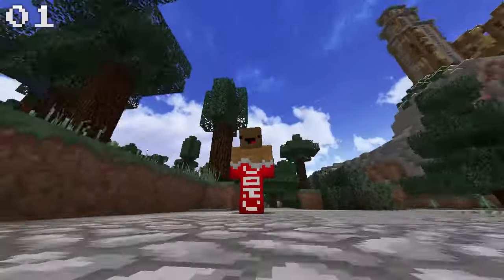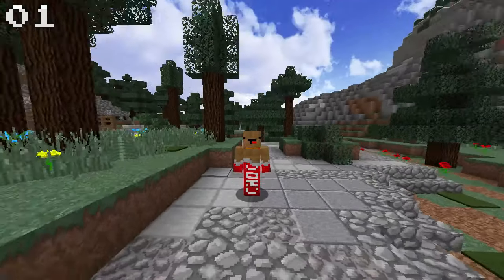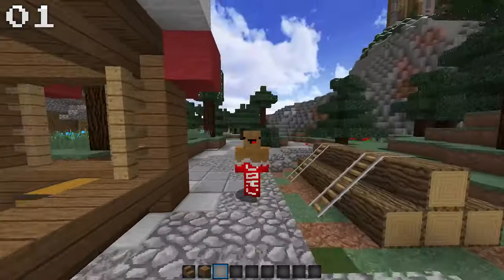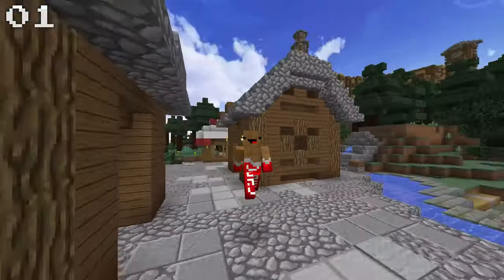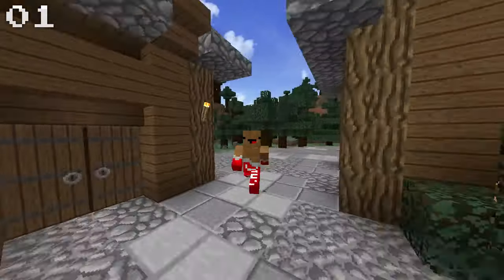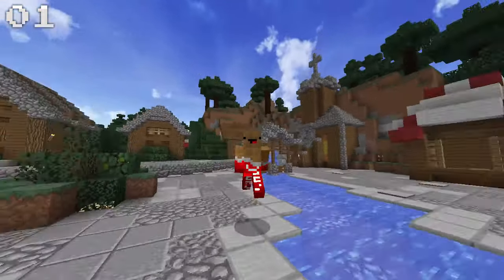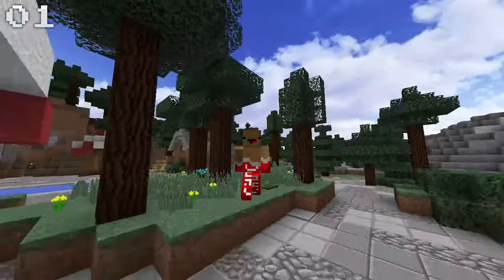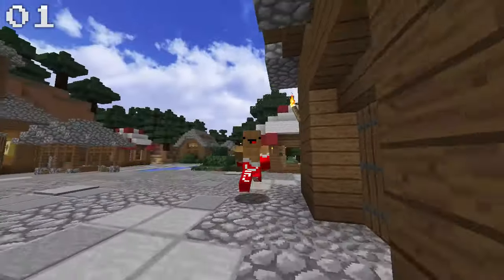Finally we have the chocolate bar skin that I've mentioned multiple times throughout this video. Like I said, there are a ton of skins that look similar to this one, so there are plenty to choose from. I chose this one because milk chocolate is my favorite. I like the face because dirt faces are some of my favorite skins, and I like the way the chocolate bar wrapper looks on this one — it looks like it's just kind of torn open in a normal fashion and it isn't overdone. This is my favorite chocolate skin.